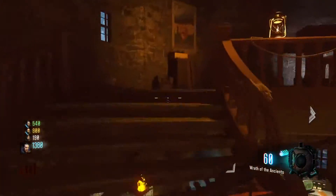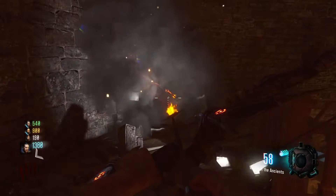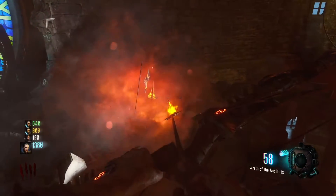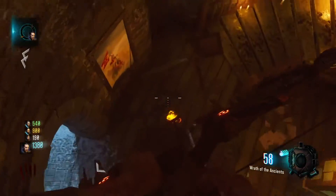Once you have the regular bow, head up to the clock tower to pick up the Fire Bow quest. Shoot the little symbol on the wall and the wall will break apart, forming the upgrade quest of the Fire Bow. Once it says to pick it up, go ahead and pick it up.